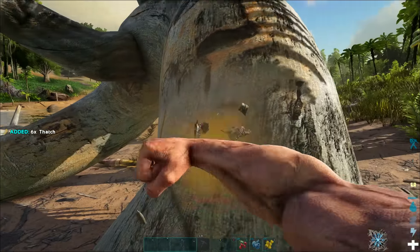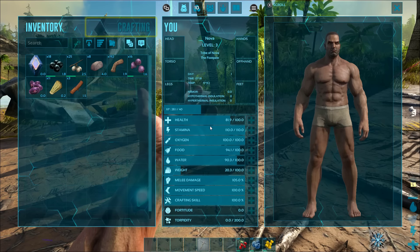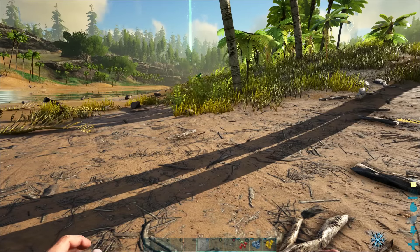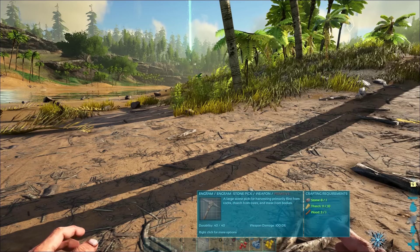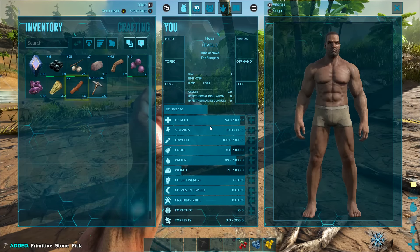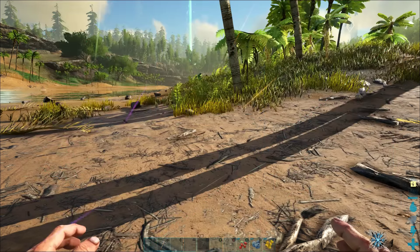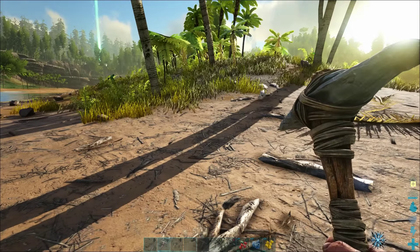Giving the tree a good whack — I'm picking up a little bit of thatch, but I'm also lowering my stamina and my health. Don't do this for too long. Now, holding down the left bumper, the pickaxe engram is lit up on the hot bar, and everything is green because I have enough thatch, wood, and stone. I'll click once and it goes ahead and makes that pickaxe. Pulling up my menu, you can see it just appeared in my inventory. I hit B to select it, drag it down to the up button on the D-pad for quick access, and hit up to switch to the pickaxe.